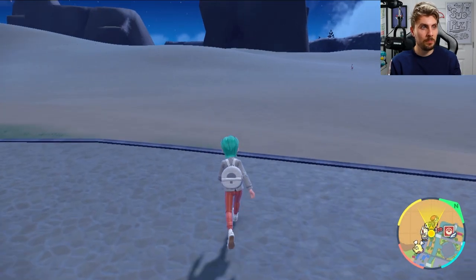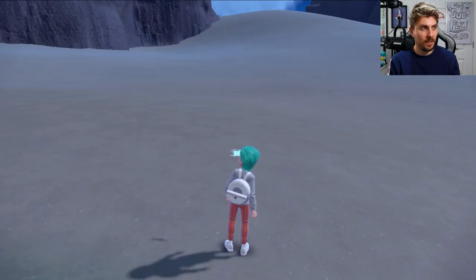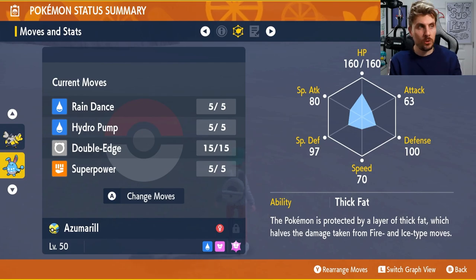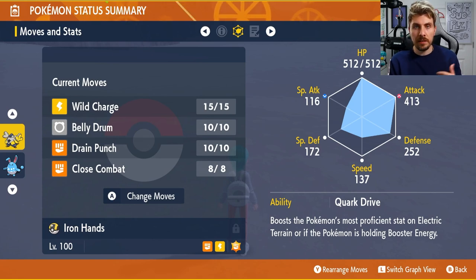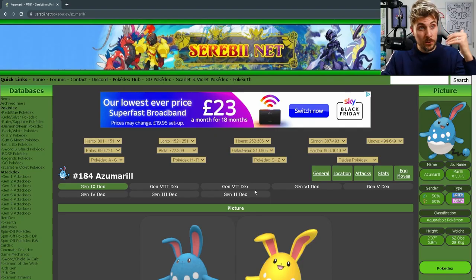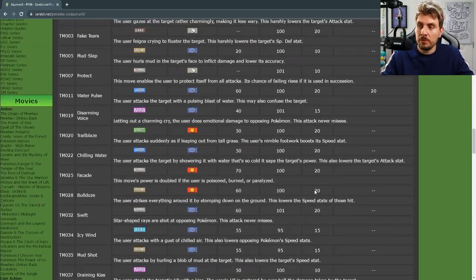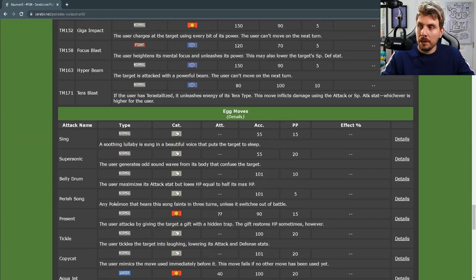You're going to need to get the Pokemon ready that you want to teach the egg move to. For instance, I've got Azumarill here and Azumarill's normal set is going to be something like Belly Drum and Aqua Jet. Those are two egg moves you need to learn. If you've got any Pokemon in your party with either Aqua Jet or Belly Drum, you can use this technique to transfer the egg move onto Azumarill. You're going to have to check what egg moves a certain Pokemon can learn, and you can come over to a site like Serebii.net to check the learnable egg moves of that Pokemon.